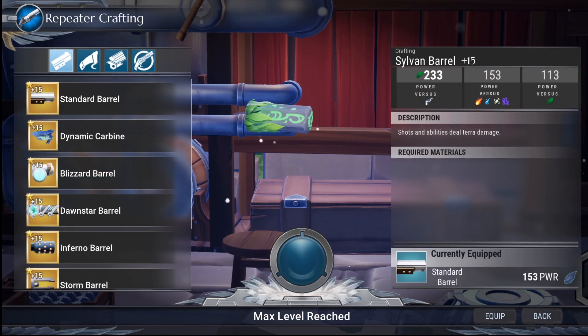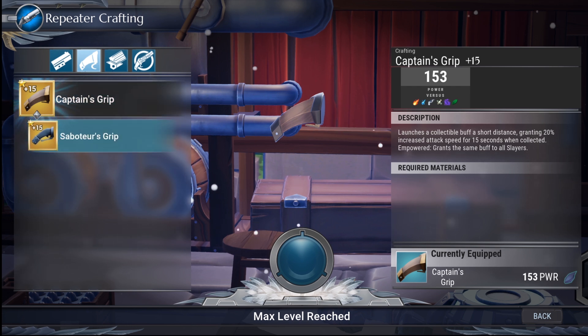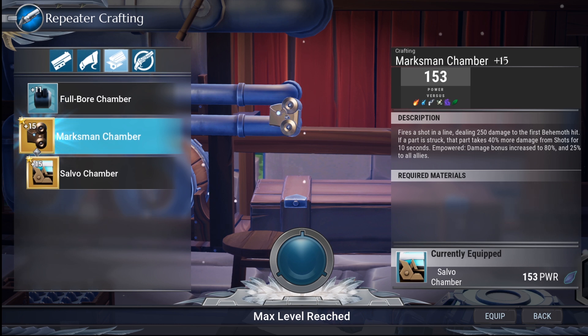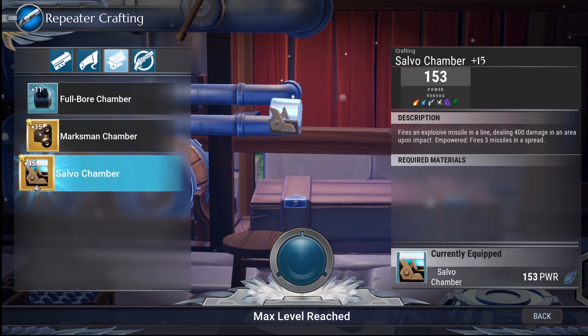When it comes to repeaters, barrels control your element type — upgrade them all as soon as possible, honestly upgrade every single part you can. I highly recommend the captain's grip; stick with it because it's useful all the time, whereas the saboteur's grip is situational. For chambers, the salvo chamber is the general-use option. The marksman chamber is for part breaks, and the full bore chamber does more damage than salvo but has more conditional requirements. Salvo chamber and marksman chamber are your go-to options.